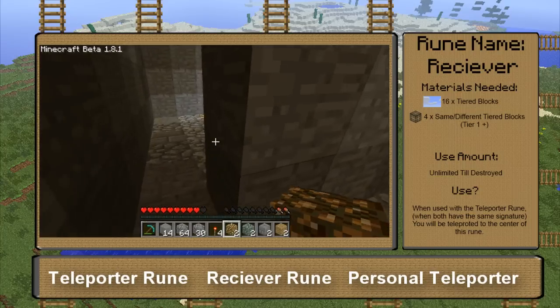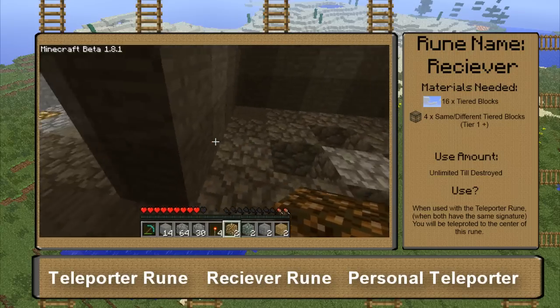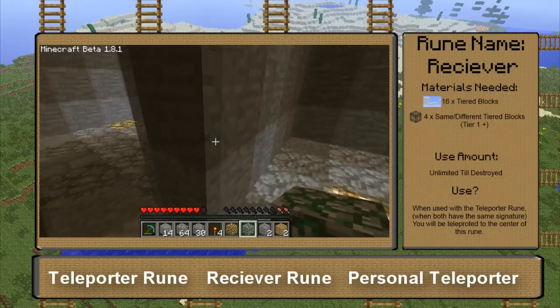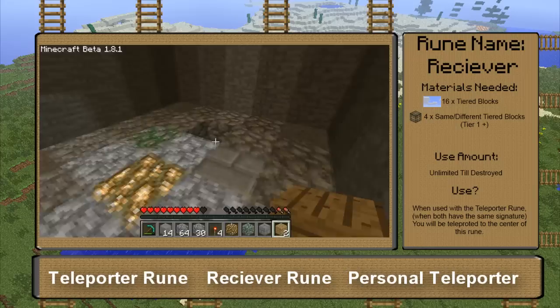Now, you're going to want to copy the same signatures that you did for your teleporter over to your receiver. So we had glowstone there, mossy cobble up here, stone brick right here, and then wood right here.